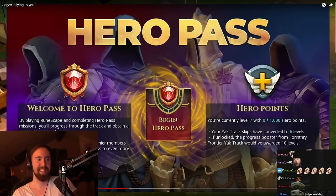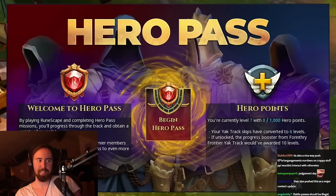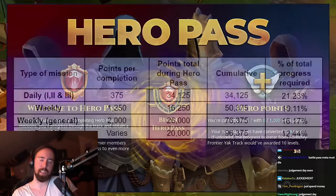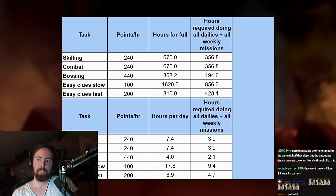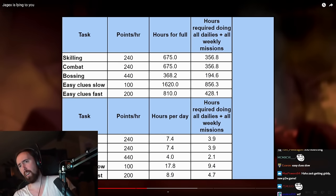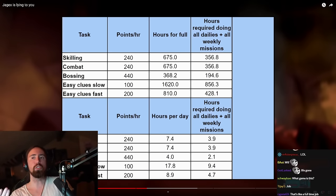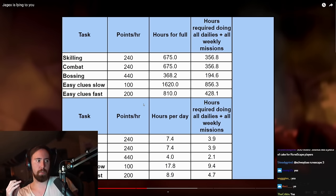You're going to have to play daily to progress quickly, or play far more to catch up, or just spend money to buy skips. To understand how long this Hero Pass takes to complete: you would need to spend an average of 195 to 357 hours to complete the entire Hero Pass, assuming you complete every single daily, weekly, and weekly general mission.